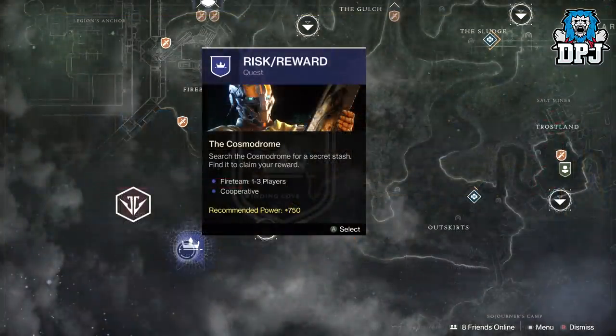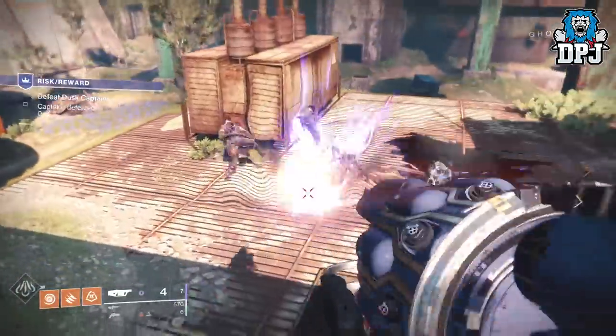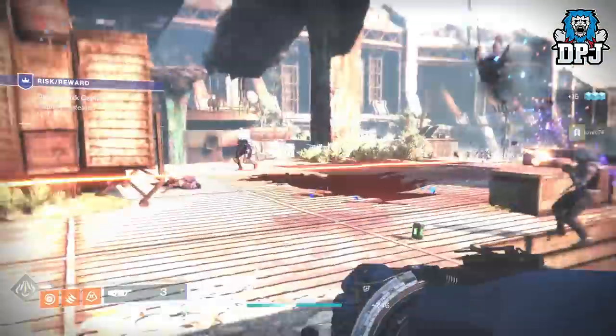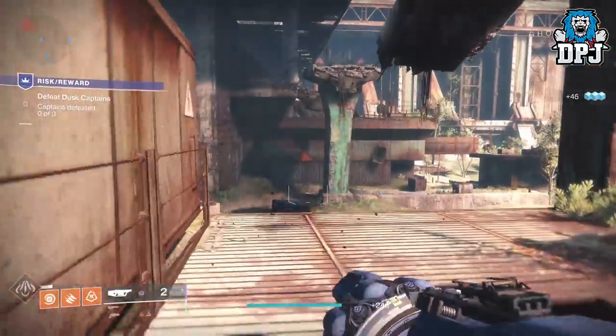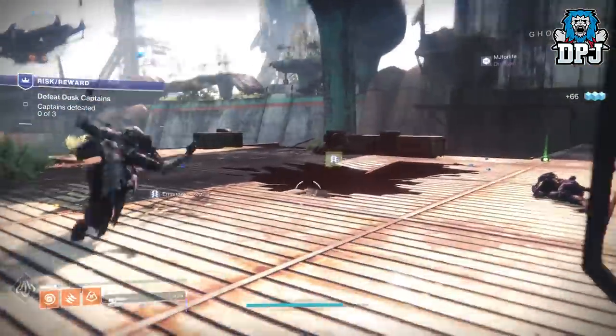In my opinion the best place to do this is the Risk/Reward mission, the quest on the EDZ, with the unlimited spawning of adds. Basically load this up, jump down to your left, kill the Fallen surrounding the room, stand on top of the room, look down, and Fallen will constantly spawn over and over again.